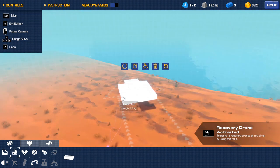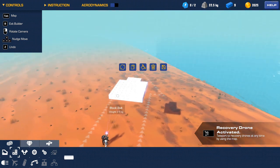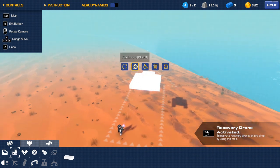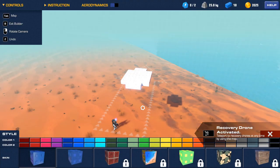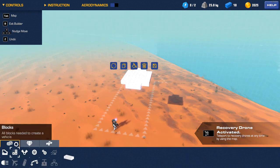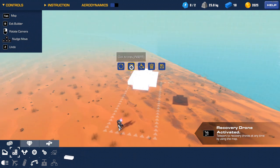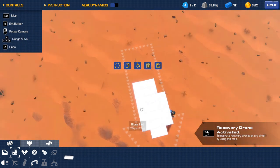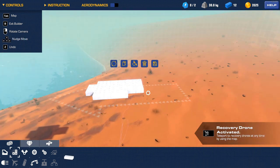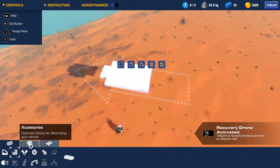There's probably a way to mirror things properly but I haven't found it yet. I want to make this a little bit longer now that I'm looking at it. I want to make this like a pontoon boat type thing. We have the base craft here and we're gonna have to put a chair on top — you can't really do much of anything in this game without a seat.